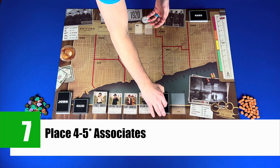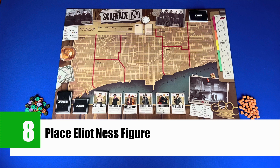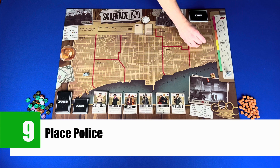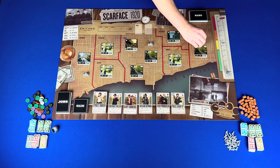Step seven, shuffle and place four to five star associates face down at the bottom of the board. Draw one and place it next to the deck, then reveal one and place it face up on the top of the deck. Step eight, place the Elliot Ness figure at the start space on the crime track. Step nine, place police in the far south, far north and central districts. Step ten, place neighborhood tiles — for a three player game, place three in the central and one in each other district. Step eleven, randomly place a speakeasy, brothel or casino marker on each tile.